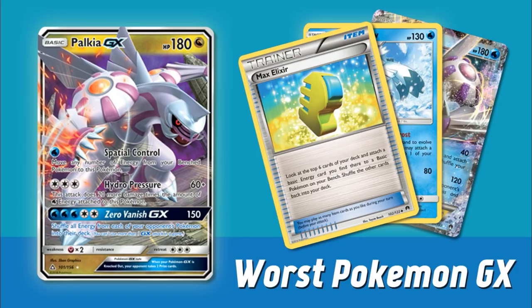Hydro Pressure is admittedly a decent attack — we had Keldeo EX in the past with Secret Sword, the same thing but only 50 plus 20. But the downside is Palkia doesn't have the great ability that Keldeo had. Importantly, it's a Dragon type, not a Water type, so you don't have access to things like Aqua Patch and different Water support. A Water type Palkia is most likely coming in the future since Japan got one in their SM5 Plus set, but this version does not have those benefits. Being a Dragon type is kind of the nail in the coffin for Palkia. It's also weak to Fairy, so Gardevoir can easily run through this, and even Sylveon GX can knock it out in one hit. The typing on Palkia is absolutely horrendous.